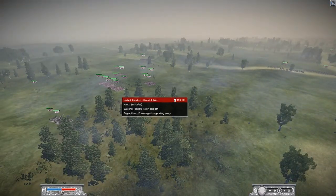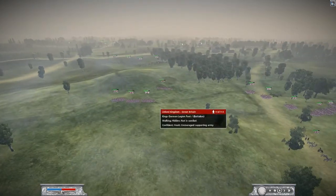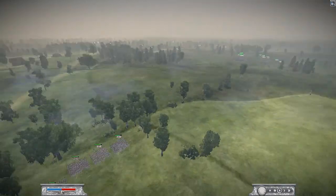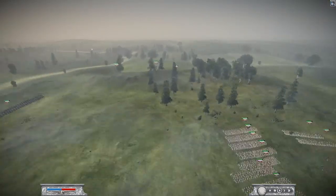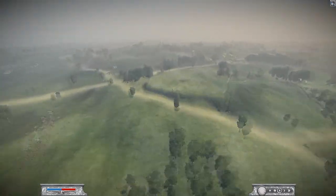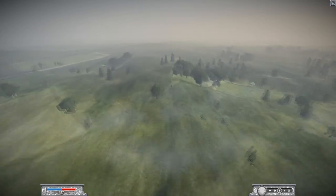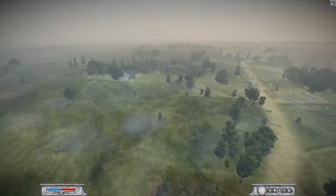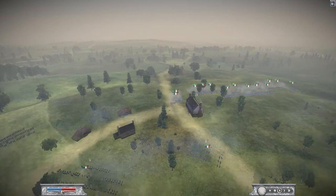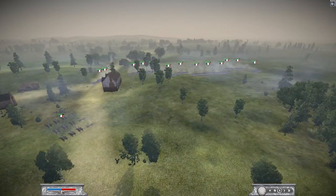On our side, on the extreme left we have Apollo. In the center is me, so Apollo and I are both British. On our right flank is Ken with the Russians. On the enemy side, on our left is VC playing as Swedes, in the middle is Pally — who took a long break but recently returned — playing the French.